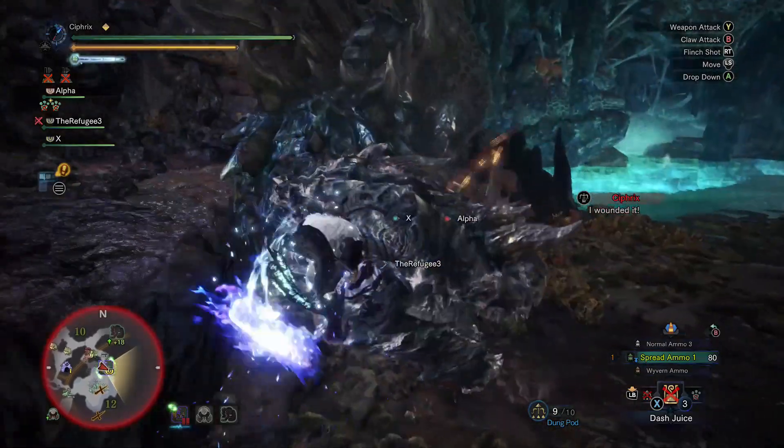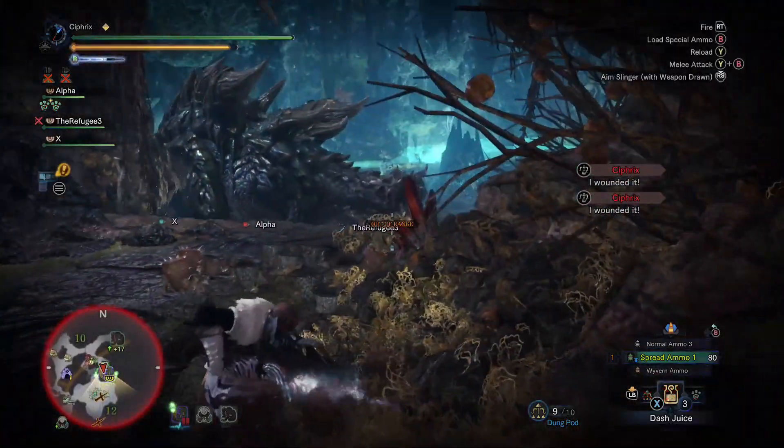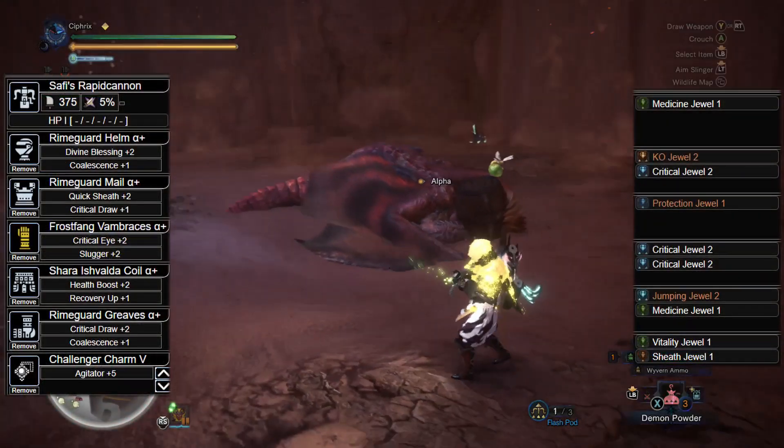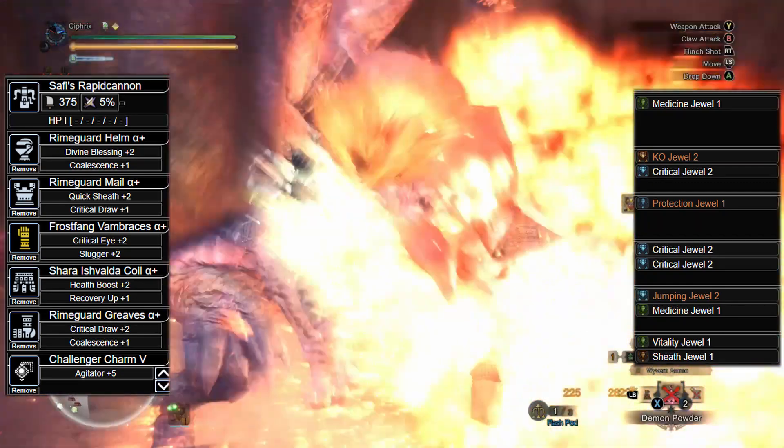Lastly, maybe you don't have a Deco horde but want to live on the wild side of Crit Draw HPG. For those of you with fewer Decos but all the monster grinding time in the world, we have this build. In the Saffy Rapid Cannon we have the Medicine 1 Jewel, and in the Rhyme Guard Helm Alpha we have the KO 2 and Critical 2 Jewels.